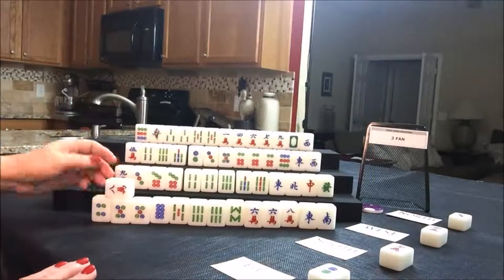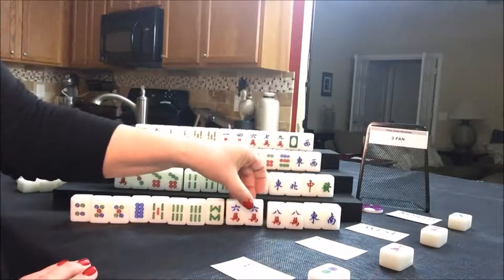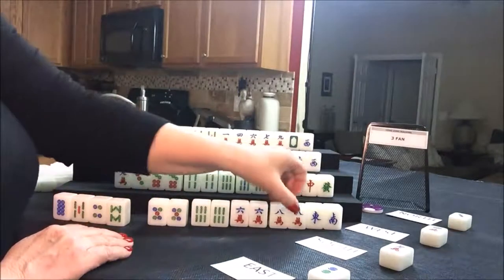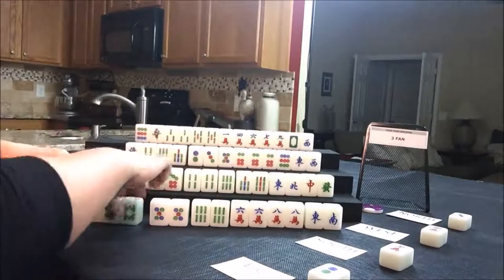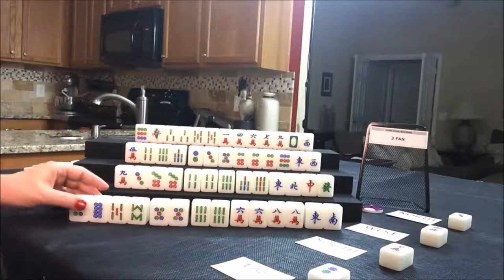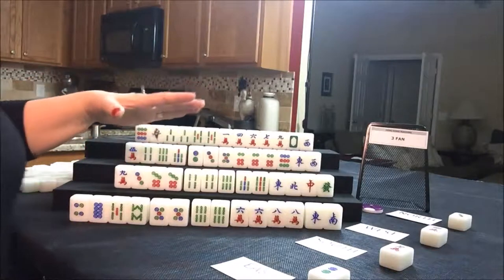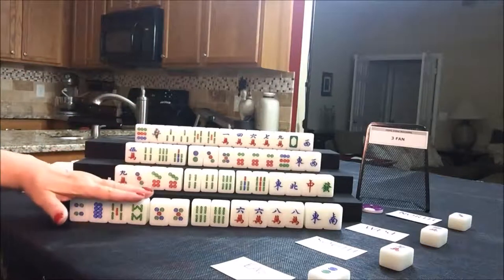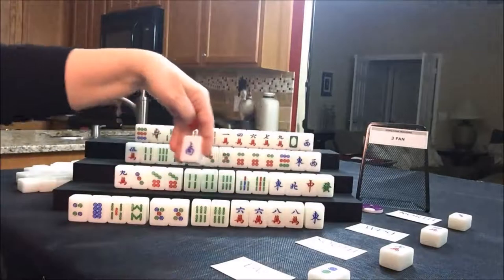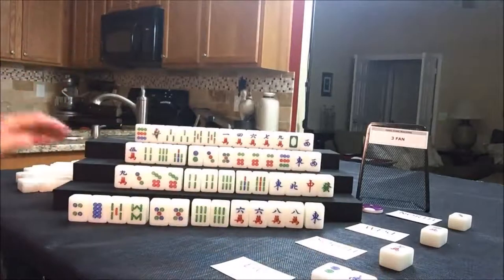We're going to draw for east — eight crack. They picked up another pair. Now they have one, two, three, four pair. So we can commit to an all-pung hand. They just need to pung and then get a pair somewhere, which is not that hard since you could even call for a pair to win. I'm going to look at what's out and discard what is out. I would throw ones and nines if we had them, but we don't. Let's discard the south and draw for south.